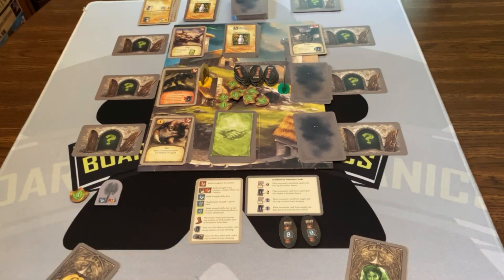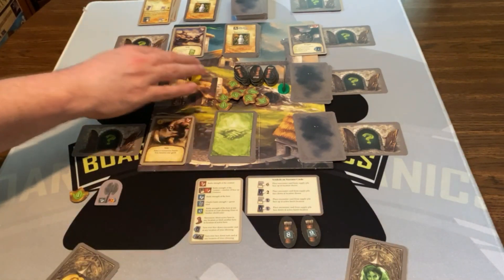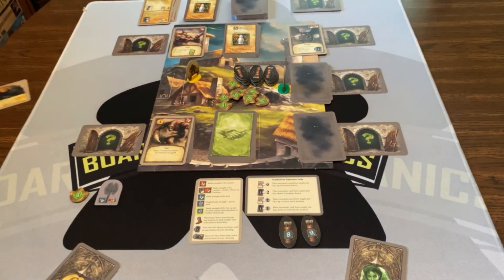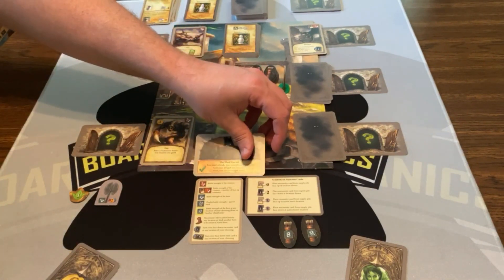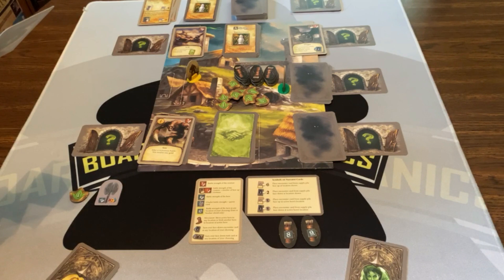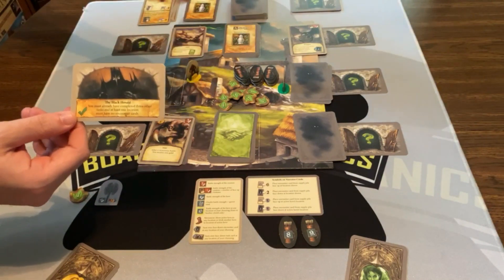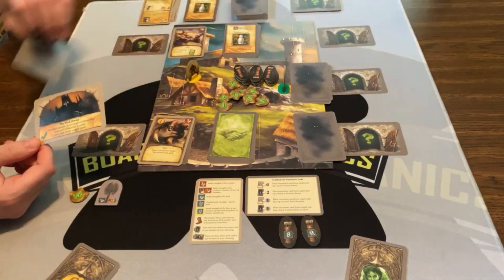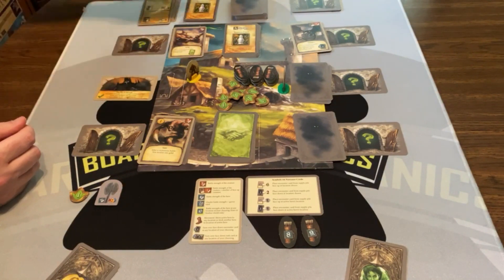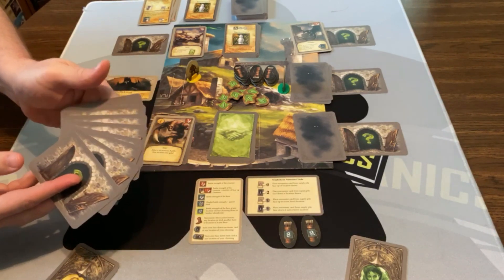Basically, that's how you're going to play the game. I didn't show you what a task card looked like. Let's flip this over. These are going to have things that you need to complete in order to get the checkmark on this card. In this case, you must already have completed three other tasks, and at least one location must have no encounter cards. So this is a really difficult one to accomplish. There's a whole pile of these — looks like there are sixteen of them total, so there's a lot of variety here.